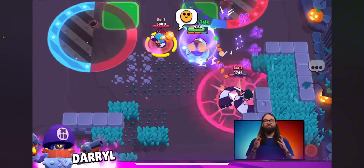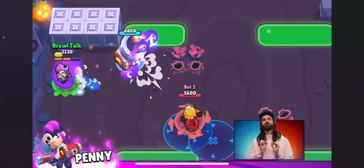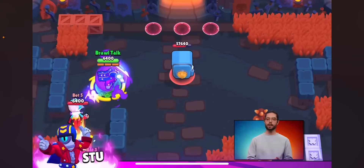Penny — I got this one wrong, I predicted it wrong — but you shoot two bombs and it's good, it's good. I put this at really good. And for the last one: when you use your hypercharge and super, you will have infinite super.